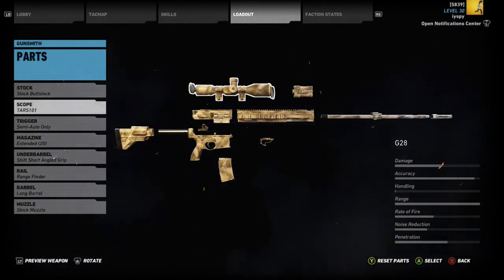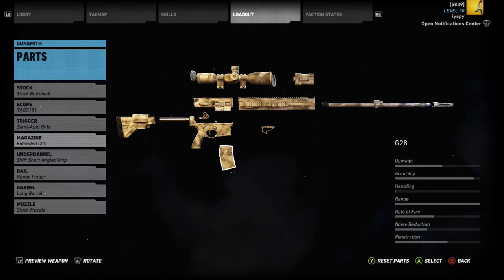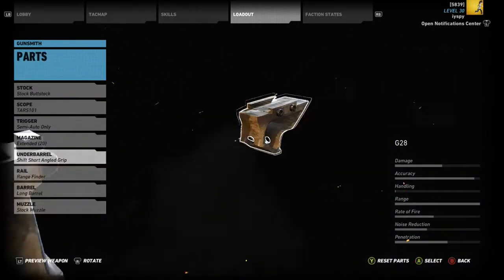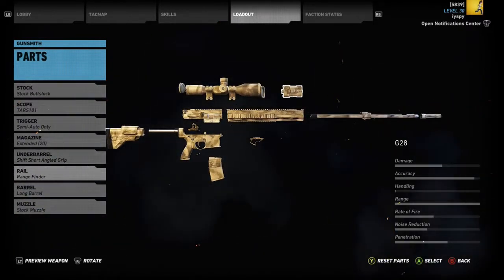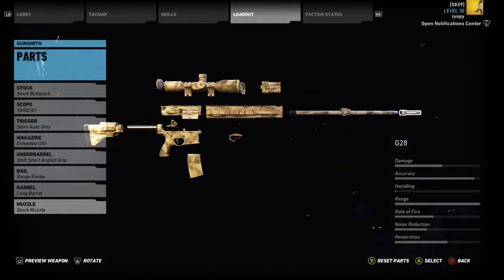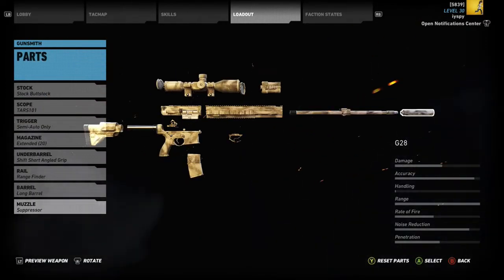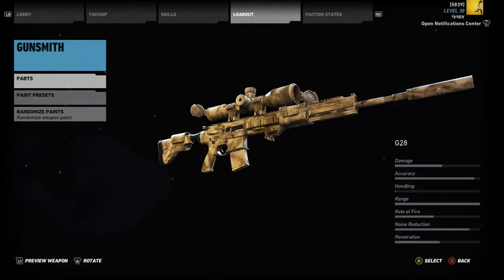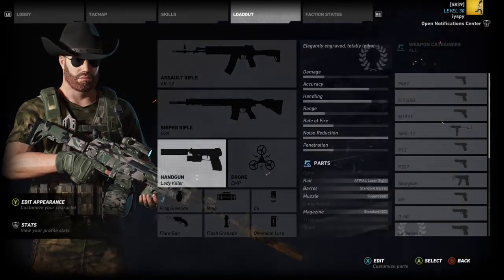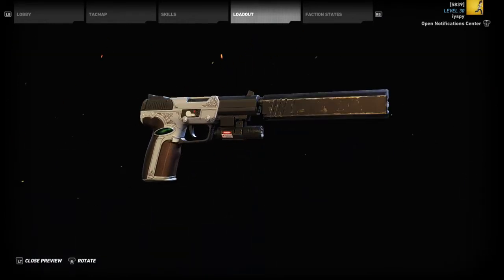I chose the AK-12 for closer range because it has a higher fire rate than a lot of assault rifles, and a higher fire rate is always a good thing to have. The G-28 is also a good choice because it's semi-auto, and semi-auto sniper rifles in this game are easily the best.